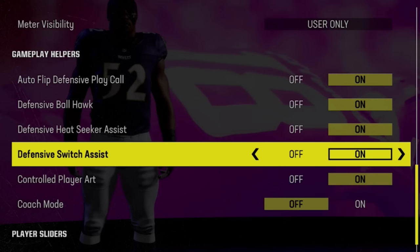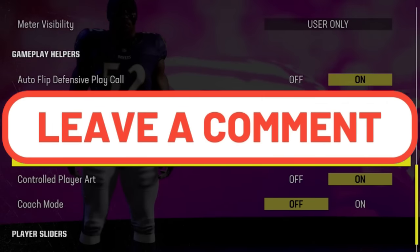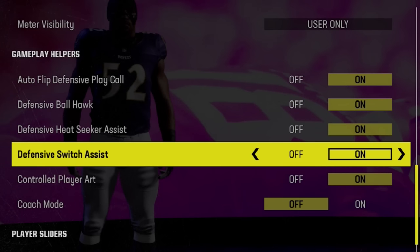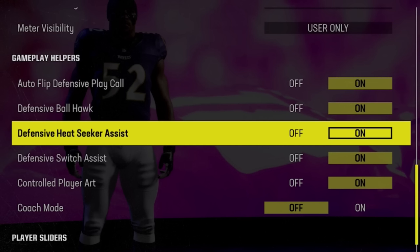These functions are designed to help the player be better at certain things on defense, but I find a lot of them hurt more than help, as they often take away your ability to have full control of your defender. I could be wrong, so if you disagree with any of the changes I'm about to make, let me and everyone know your setup in the comments. These functions really depend on your skill level — if you are not very familiar with Madden, leave them on, but if you're experienced, they will only get in the way.